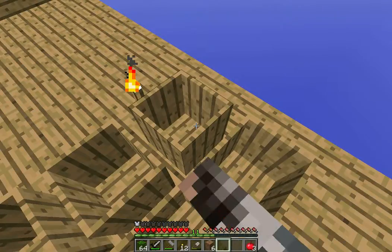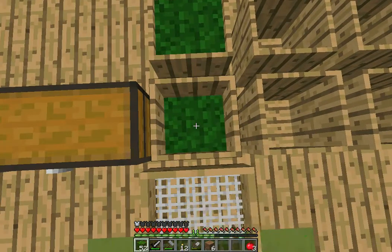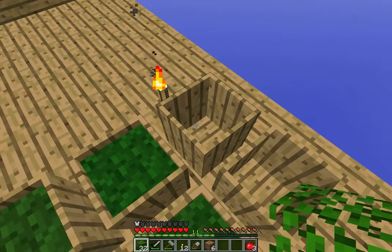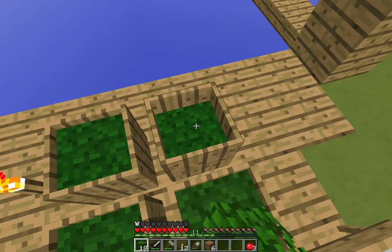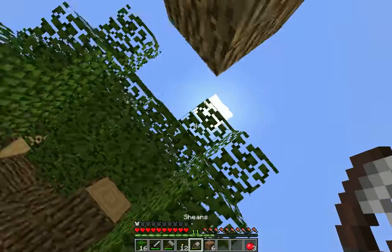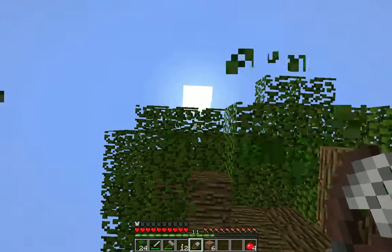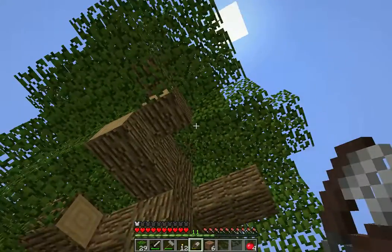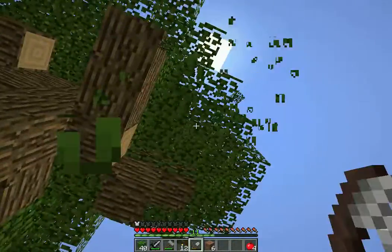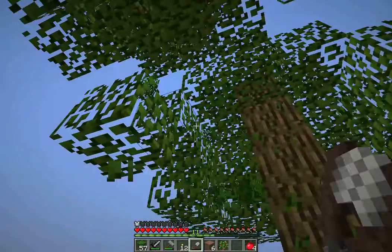And not only are we going to need dirt to make stone, to make gravel, etc., we're also going to need dirt to get a little farm started. And now that we have a bucket and an infinite water source, we can do that. But I think our farm and things like that are going to be in the next episode. So ladies and gentlemen, I think this is about all the time we have for today. Make sure you hit that like button, subscribe to my channel, feel free to leave me a comment, and I will see you guys in the next episode. Have a good one, bye bye.